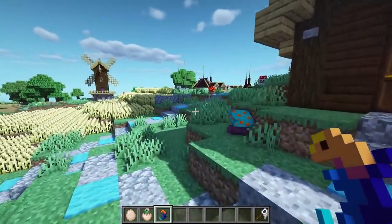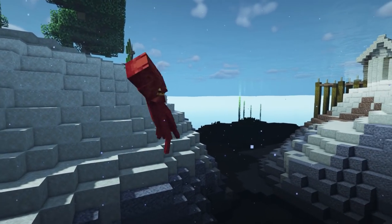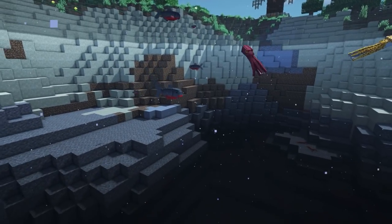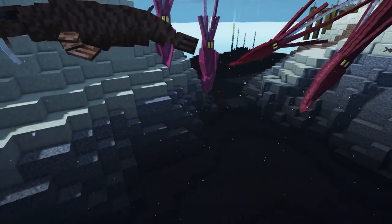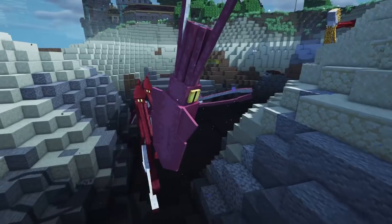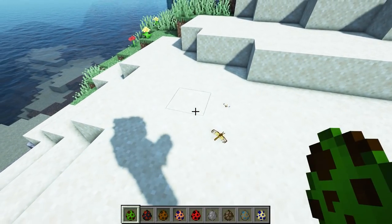This next Minecraft mod is called Better Animals Plus. It adds a whole new range of better animals to the game. Starting with aquatic creatures — there are octopi, a few different types of fish, different types of squid which look really cool, and various other aquatic creatures including a seal. They are so detailed and really good looking. For land creatures, it adds dragonflies and butterflies, which you can capture using a bottle to get a glass bottle containing the butterfly.